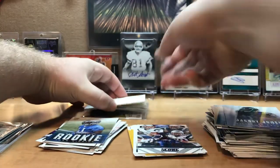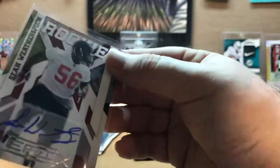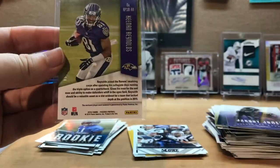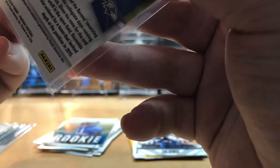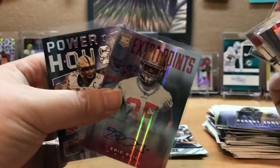Our last hits from the other one: we get a Sean Weatherspoon Epics auto, numbered 215 of 499 — it's already sleeved. And the last one here is a Keelan Reynolds jersey from Phoenix, numbered 16 of 79 — nice. So out of the two boxes for $30, for the four guaranteed hits, we actually got one, two, three, four, five, six hits total — we pulled two extra hits on top of the four that were guaranteed.